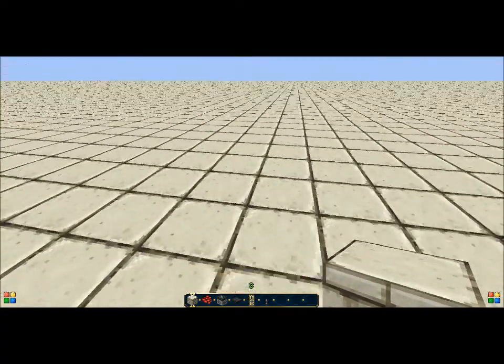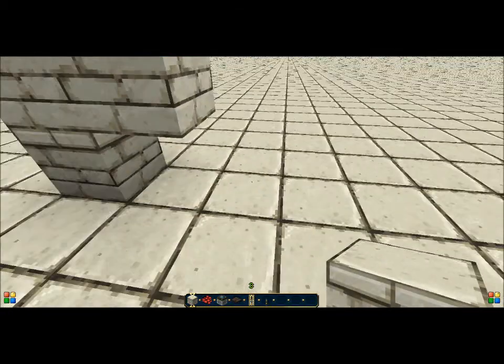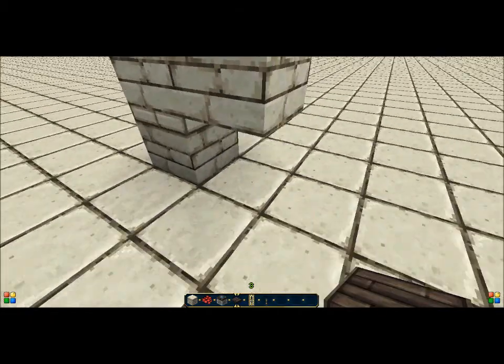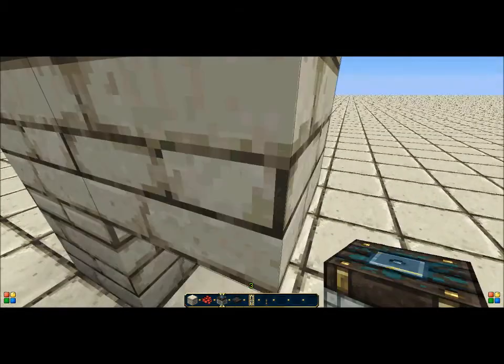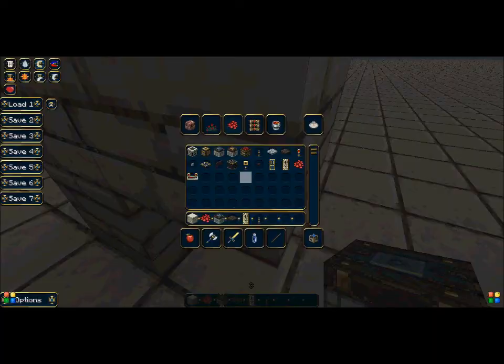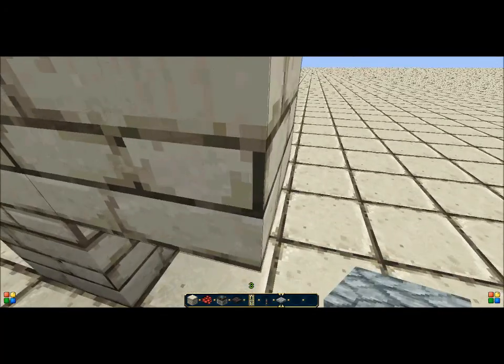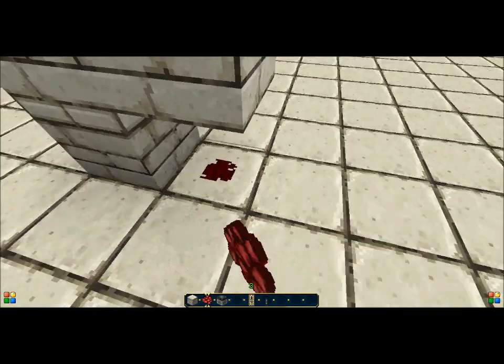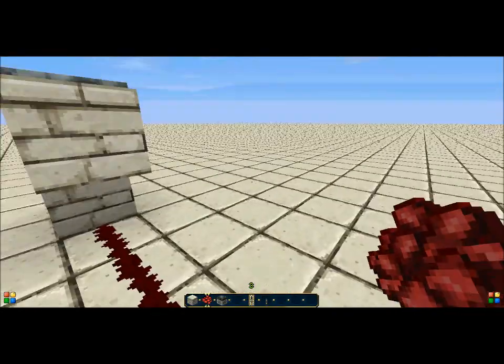I'm going to be building this entire thing above ground. Set it up like this with the pressure plate. Actually, use a stone pressure plate — that way it can't be set off by items laying on it. So we'll use the stone pressure plate. Under that, we'll put some redstone wire.